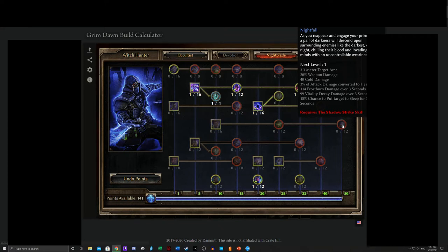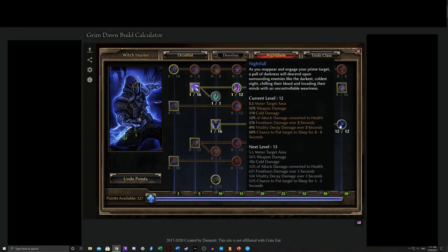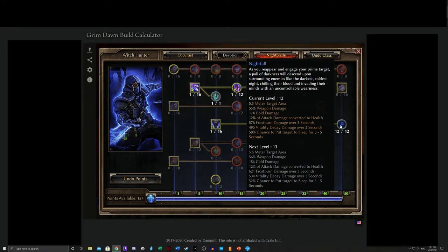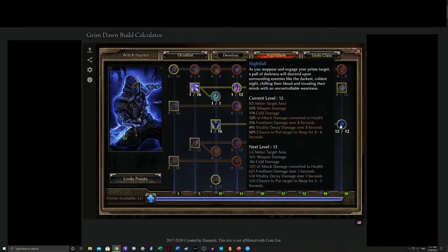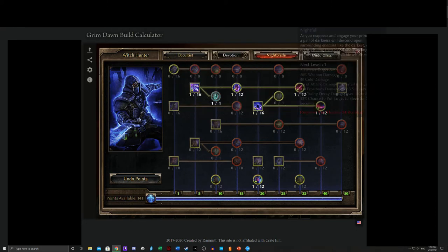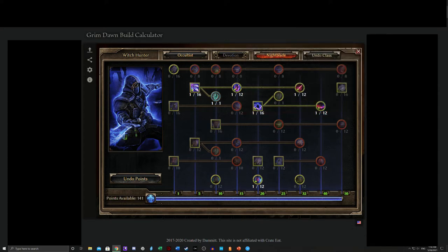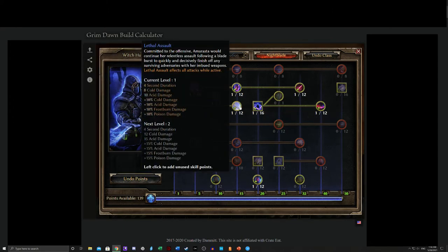Even then, it's such a small amount of Vitality damage that it's a huge point investment to reach a skill that doesn't do a whole lot of Vitality damage — 500 is not a whole lot by this point. Does that mean Shadow Strike is trash? No. Shadow Strike is still very effective, especially if you have Possession, because you are still going to be increasing the Poison Acid and the Vitality. You just won't really be doing anything with the large quantities of Cold damage. Same thing with Amorast's Blade Burst, although if you're going with a Retaliation build focusing heavily on Poison Acid, it's still very useful.